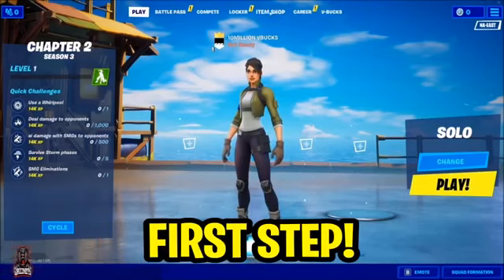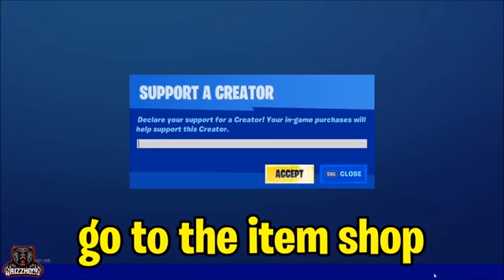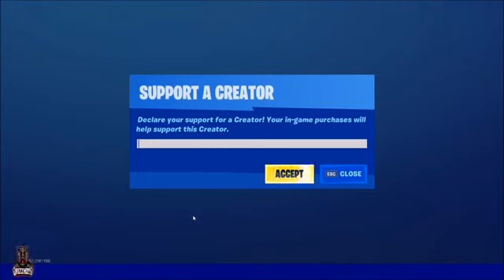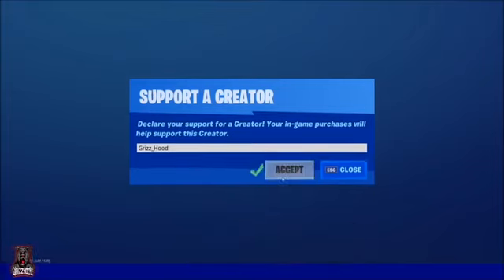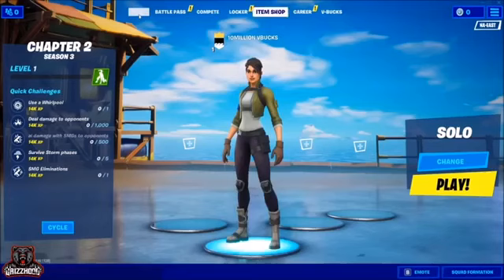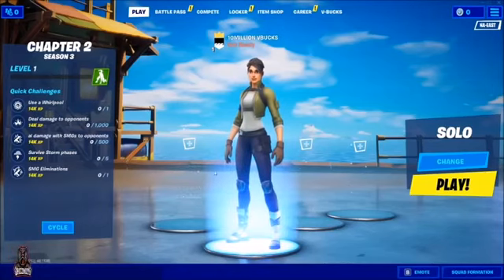The first thing you want to do is select item shop and go ahead and select support a creator. Make sure you guys are putting in the same exact code that you see me putting on the screen right here. Put in Griz underscore hood — capital G, capital H — and hit accept. If you do not have that code in, unfortunately this entire glitch will not work for you.